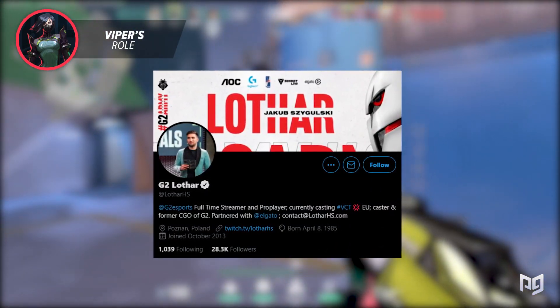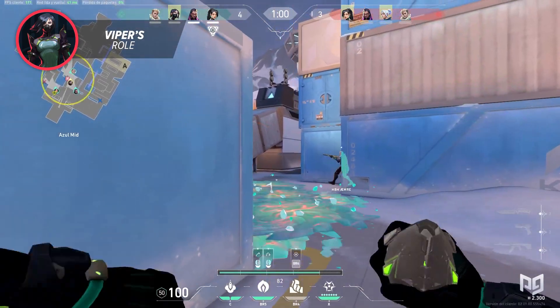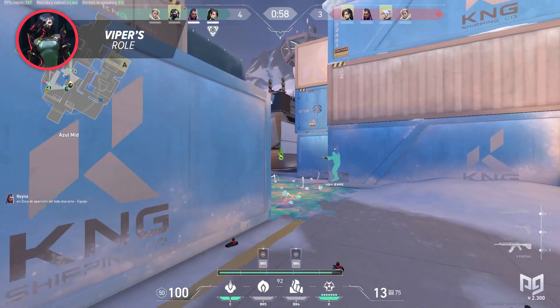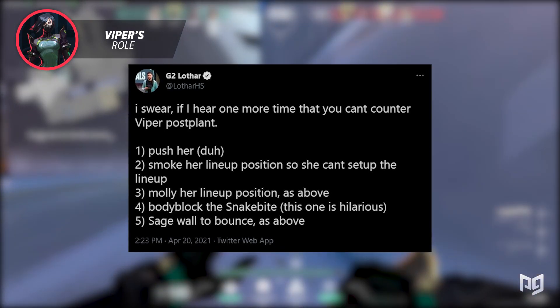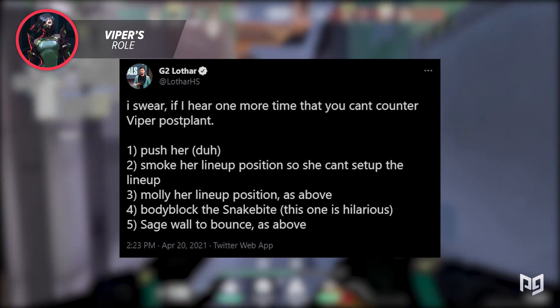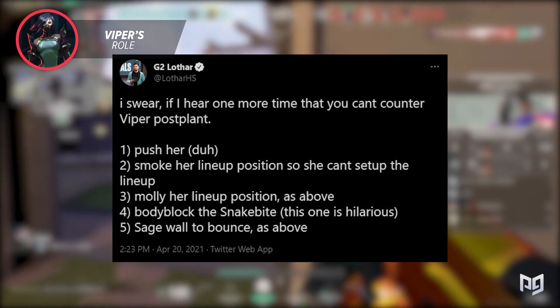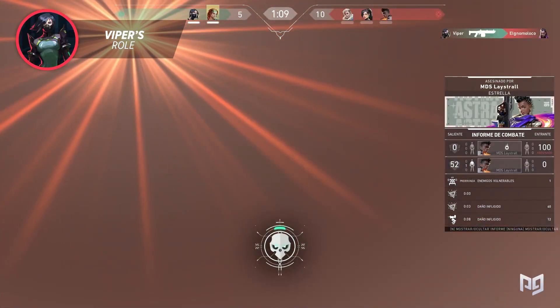Lothar, a Valorant caster and analyst, recently tweeted a list of viable counters to playing against Viper. The list is kind of a meme, but it has some truth to it. Number 1: push her. Number 2: smoke her lineup position so she can't set up. Number 3: molly her lineup position. Number 4: body block the snakebite. Number 5: Sage wall to bounce. It really speaks volumes about how little counterplay there is.